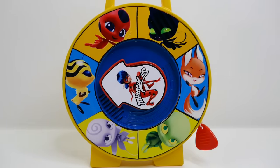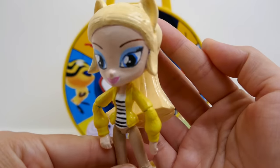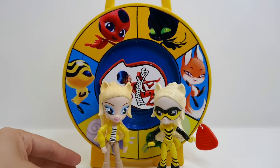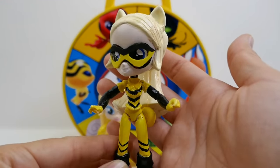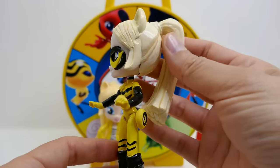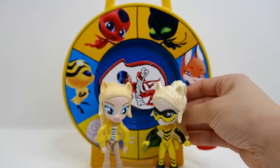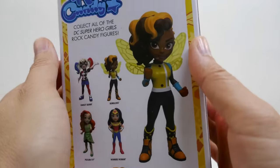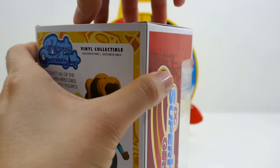We landed on Pollen! And look, Pollen's miraculous holder showed up — here we have a custom doll of Chloe, and we also have Queen Bee, so Chloe has clearly transformed into Queen Bee with the help of Pollen. We got a bee-themed surprise — this is from DC Superhero Girls and it is Bumblebee! Let's take her out of the box.